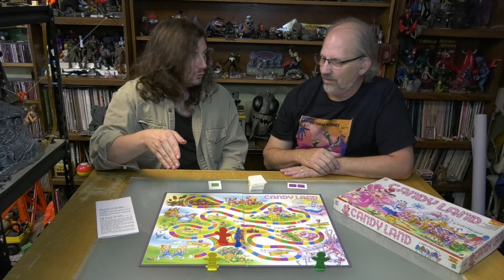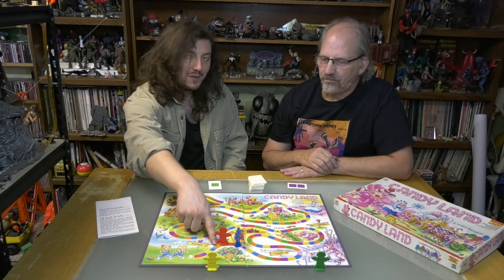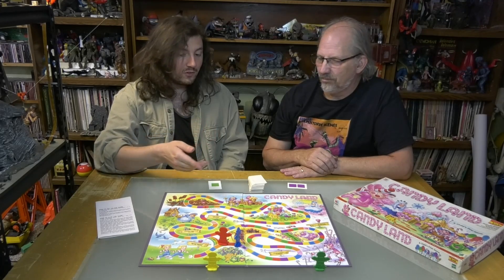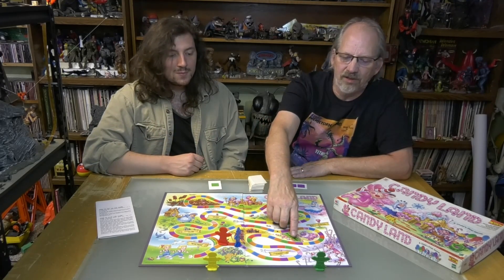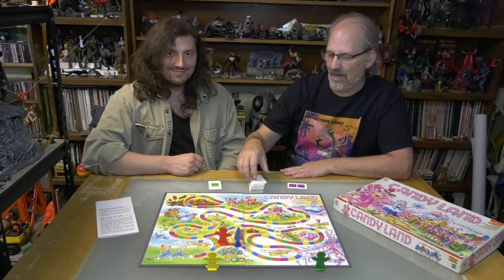There are only two shortcuts, because this game is very similar to Chutes and Ladders in that you are trying to get to the end of this trail. One of them is right here — either one of us got an orange to begin with, it would have taken you immediately ahead. Or you got one here too. That one doesn't give you a whole lot of extra play, but this one gives you a lot.